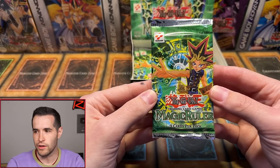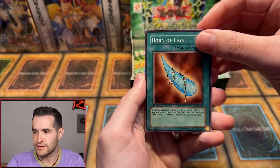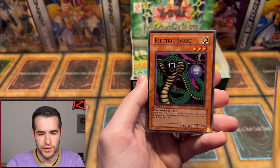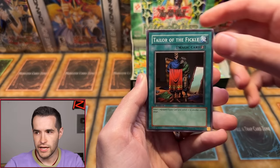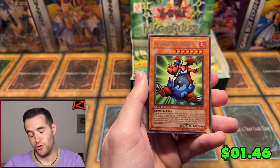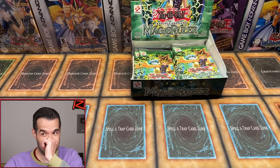Pack 13 — Wiseguy, good luck. Horn of Light, Sonic Bird, Tyone number two, Electric Snake, Wall Shadow, Stone Ogre Grotto, Tailor of the Fickle, Chain Energy — and Mango Rai Uram. We started off two for two, and since then we are one for 11. Wow — we are really due for some big stuff.